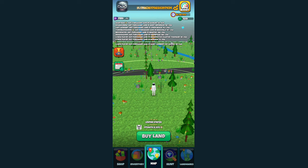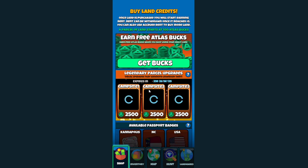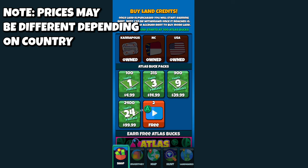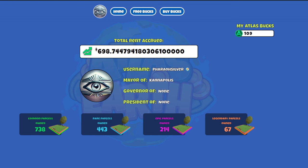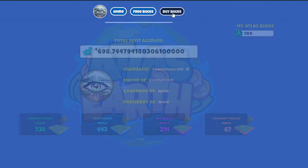The object of the game is to acquire as many Atlas Bucks as you can through several different ways. The most basic way is simply by purchasing them. You can go to the shop tab, and down there is a list of Atlas Buck packs you can buy through the Google Store — you'll be awarded with that many Atlas Bucks which you can then use to buy parcels.